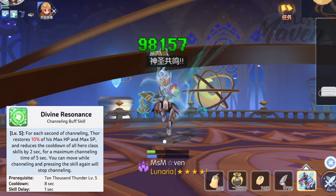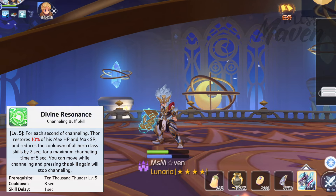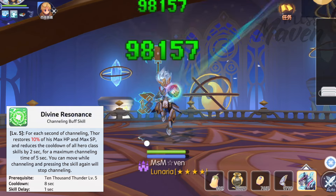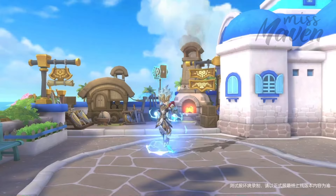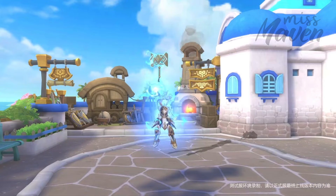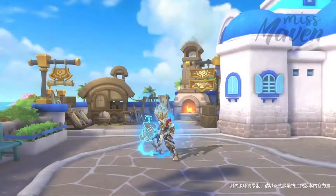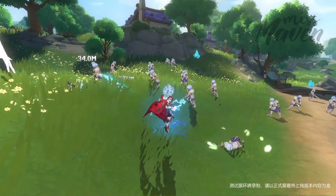Lastly, if you need to recover HP and SP or to reduce the cooldown of your skills, then channel Divine Resonance manually. So that's it for my Thor DPS build guide for PvE. Building Thor will definitely enhance your party's performance in White Star Airship due to his unique monster gathering mechanics and high wind damage output that can scatter to multiple mobs randomly.